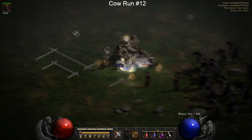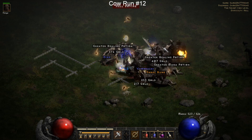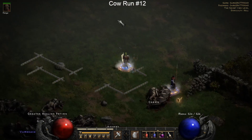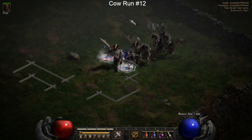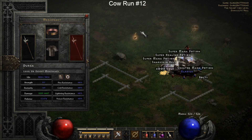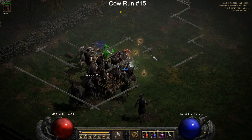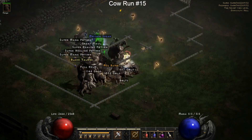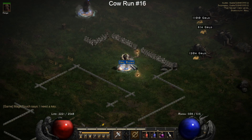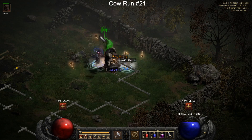Here I got two nice drops - the Amn rune and the Shael rune. Those are two really good runes to have. Even though they're lower mid-tier, they're excellent for rune words like Call to Arms. Call to Arms is essential for any high-level end-game players because it gives you those Barbarian shouts which help insanely. We also dropped a Thul rune, and finally we're pulling our best rune yet - a Pul rune. Then a lonely cow drops me a Sol rune.